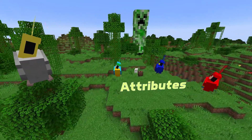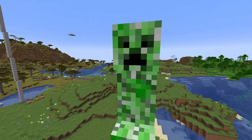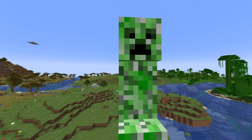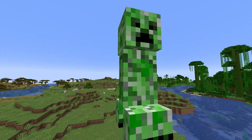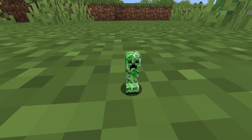The most obvious one is the generic.scale attribute. This can be used to scale any living entity up or down between sizes 0.0625 up to 16 times the normal size. You can change this on mobs as well as on players using the attribute command.